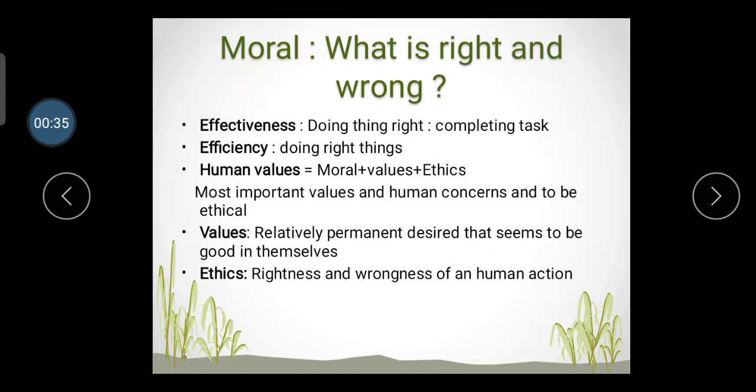Let's see: what is moral — what is right and what is wrong. Effectiveness means doing things right and completing your task. Efficiency means doing the right things. Human values means moral plus value plus ethics — the most important values in human concern. Be ethical in whatever work you do.